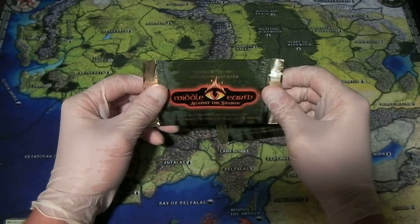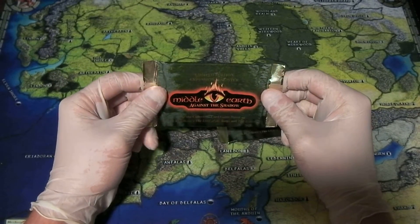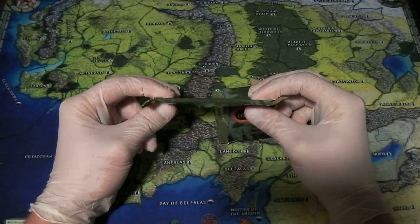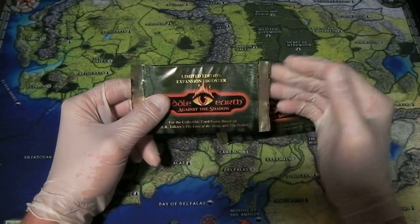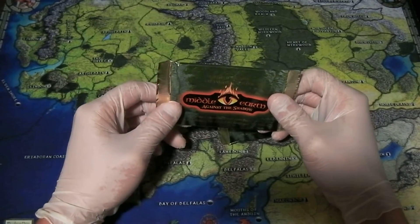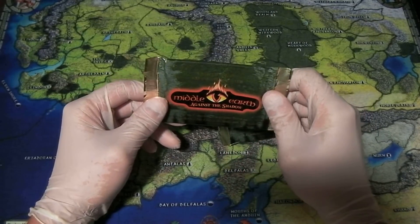Two of them. Now Against the Shadow is one of the harder to come by sets in the Middle Earth CCG, and of particular note are nine especially rare cards. They had your commons, your uncommons — those are easy enough to come by. You had several rare two cards and then you had nine rare one cards.